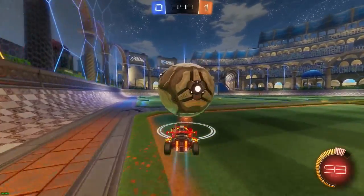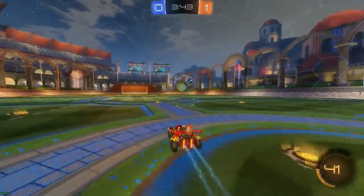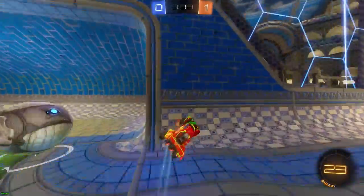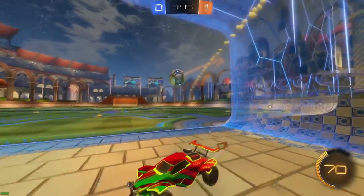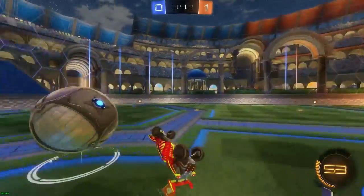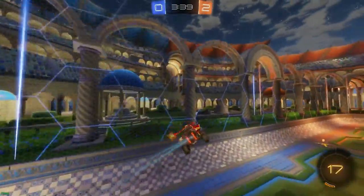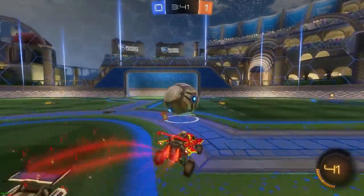Another situation where it's better to pick up boost pads rather than go all the way back to your corner boost is when the opponent just got possession and you're both in his half. Going all the way back to your boost or even to mid boost will often give the opponent a free dribble. So what you can do is pick up a few boost pads, quickly turn, and challenge the ball if the opponent doesn't have it on top of his car yet — and if you do it fast enough it may catch the opponent off guard and get you a goal.